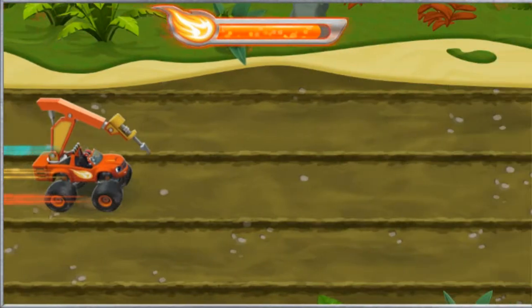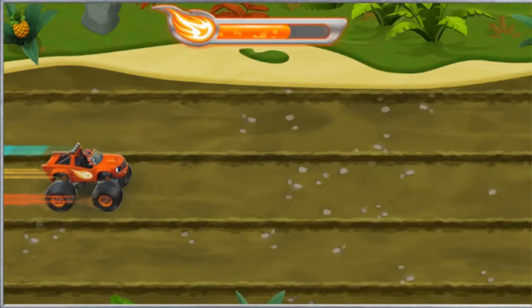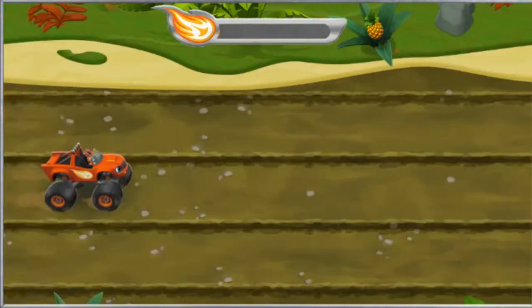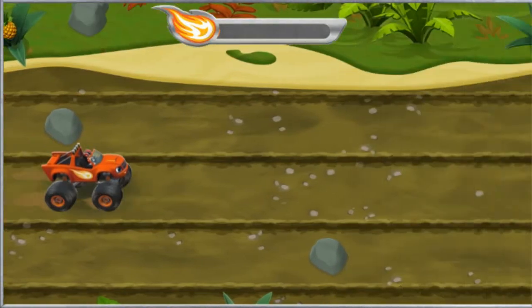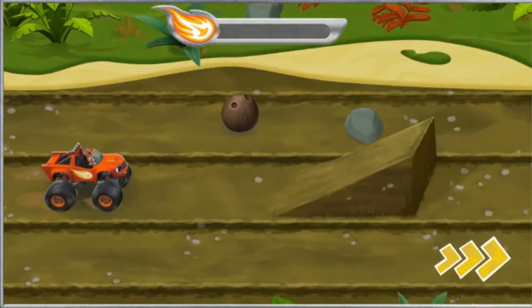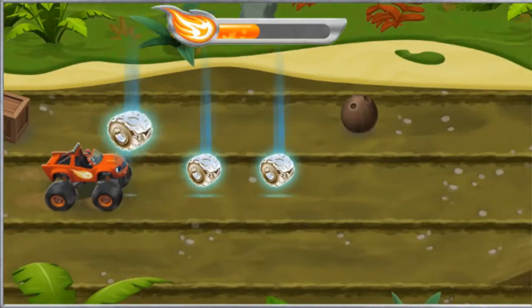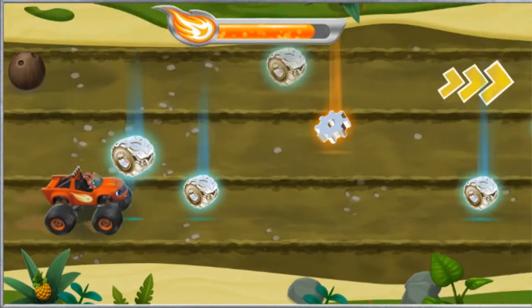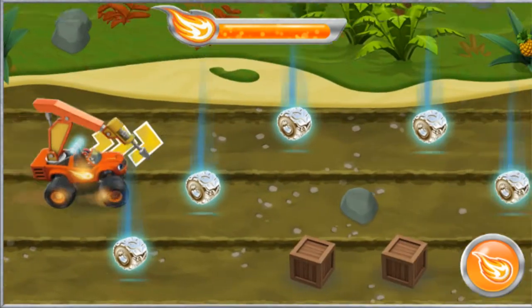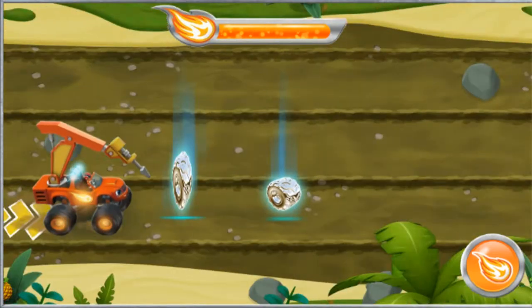Ready? Alright! Let's go find Zeg! I'm coming for you, Zeg! Watch out for rocks, crates, and coconuts! If we hit one, we'll slow down! Remember, it's time to transform into a jackhammer so we can use its sharp wedge to crack open obstacles!